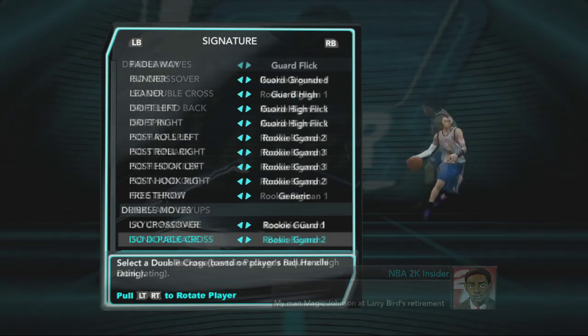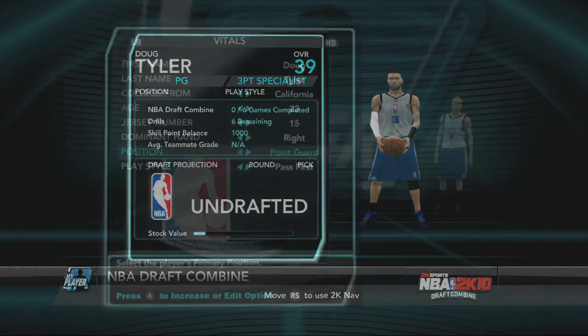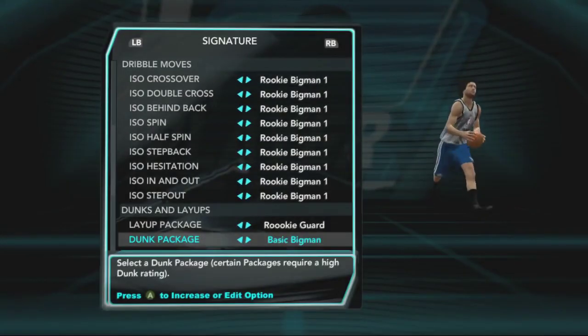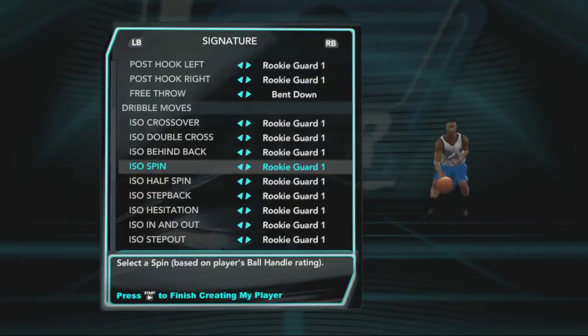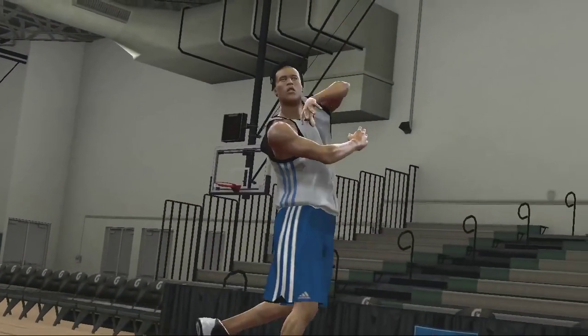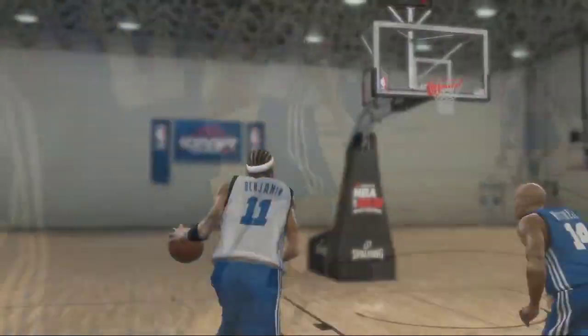including dunks, dribble packages, and shooting animations, which give each player a unique personal style. Your position on the court, along with your personal attributes, determine which player-specific dunks, dribble packages, and shooting animations will be available to your player. So a pass-first point guard will have more dribbling and passing animations, where an athletic small forward will have more dunk packages.